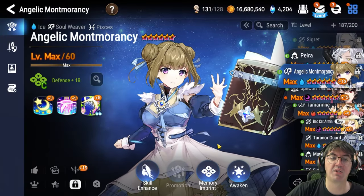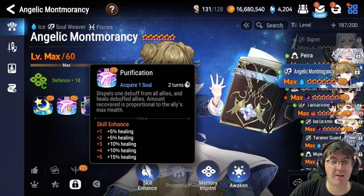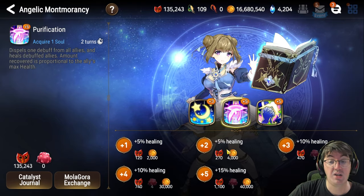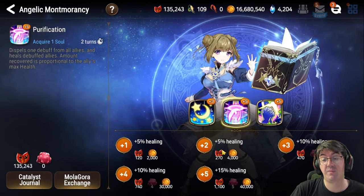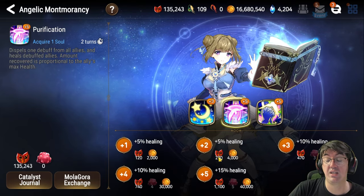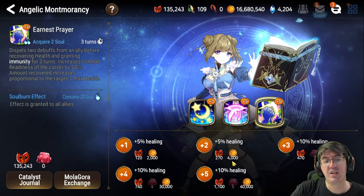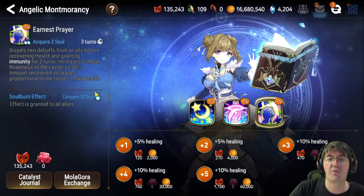Let's talk about how to build Montmorency. As far as abilities go, it's very important that you have Purification and Earnest Prayer at plus five. Both of these skills can be freely skill-enhanced using stigma, which just costs stamina — you get stigma simply for playing the game. One stigma equals one stamina, so as long as you're playing Epic7, stigma is pretty easy to get. You just have to keep playing more stages and farming. Having these at plus five is very, very important — you need as much healing as possible for the difficult Wyvern fights in order for your team to survive.